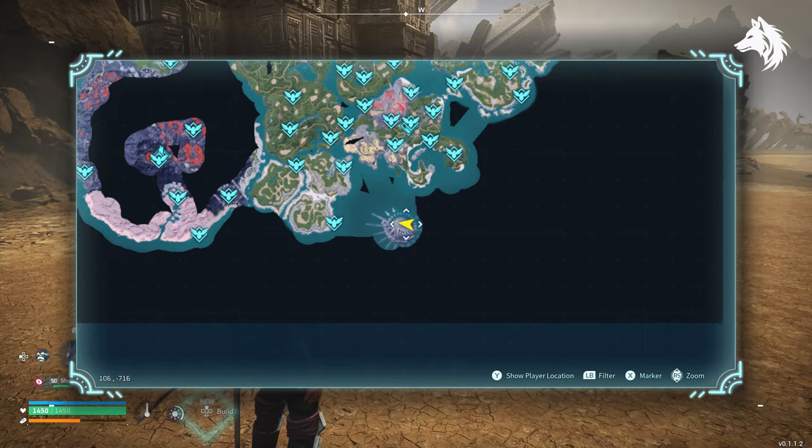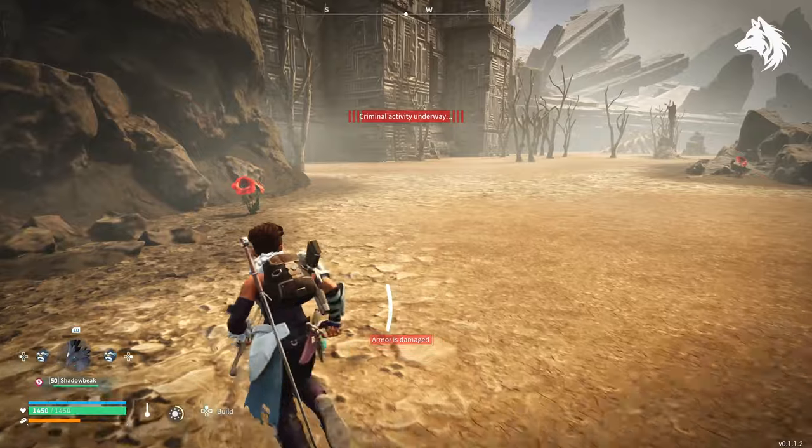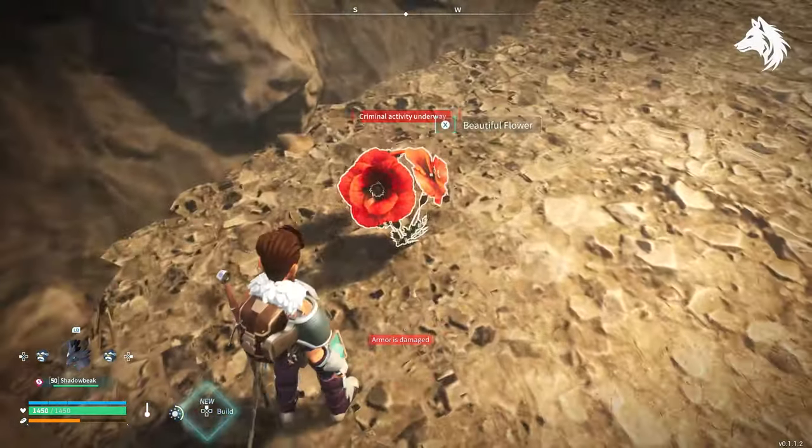Beautiful flowers are really only needed to craft the flower bed in the build menu, but they are found by killing wood bunnies or you can find them on any of the wildlife sanctuaries.